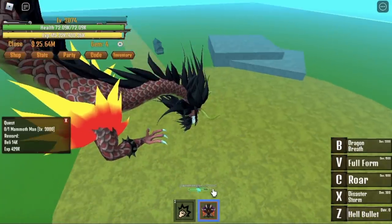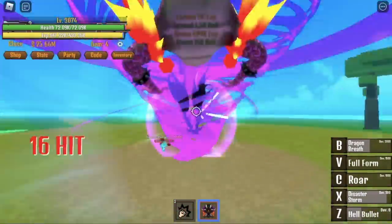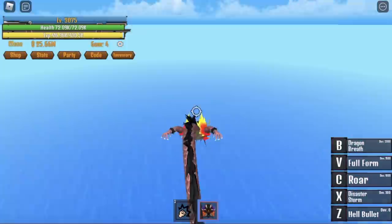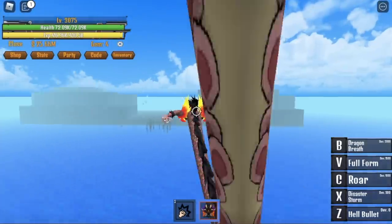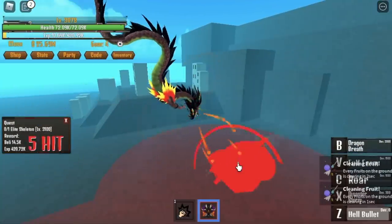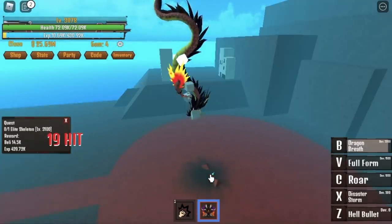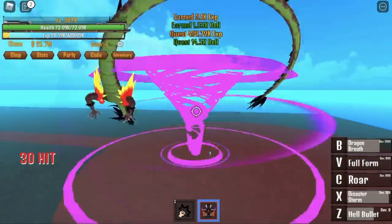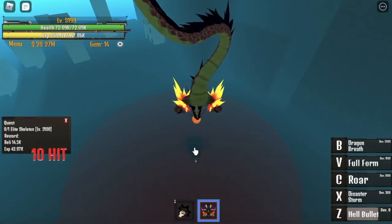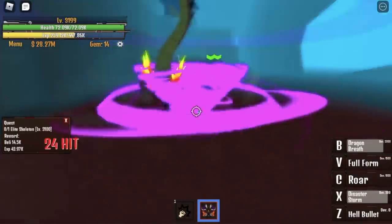When you reach level 3,075, you can now go to the last island — the Sky Island. This is for reaching level 3,200, and this island is the fastest way to do it. You just need to join a party and they will help you grind. Everyone is hunting Kaido here because this is the mob where you can get the black stone to summon Kaido. The mob is easy to defeat, but with your friends it is a lot easier. Do this until you reach your max level.